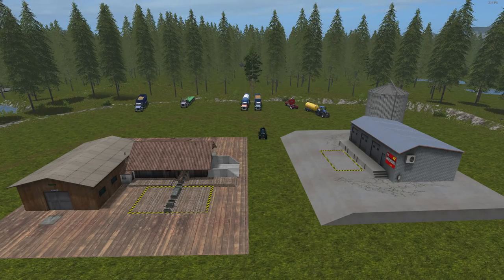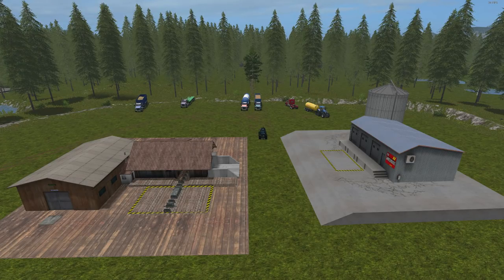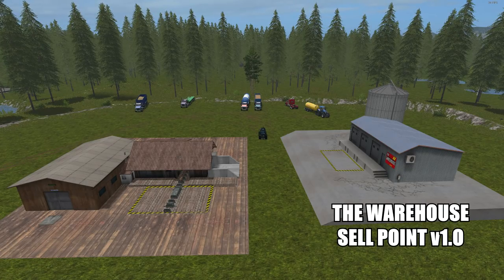Hello there everyone and welcome back for another mod review. Today I have two mods to review for you. First up we are going to be taking a look at the Sawmill Production Pack version 1.0. This is a factory capable of making three different products: boards, pallets, and barrels. All you have to do is put in logs and fuel and you sell these products over at the warehouse — that gray placeable, which is a sell point for these products and more.